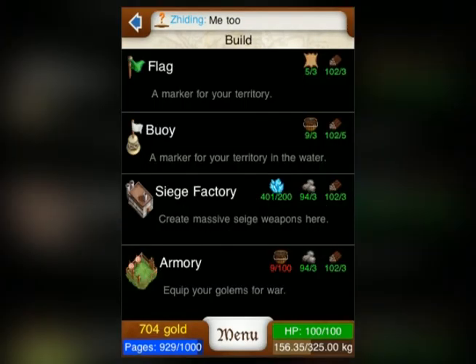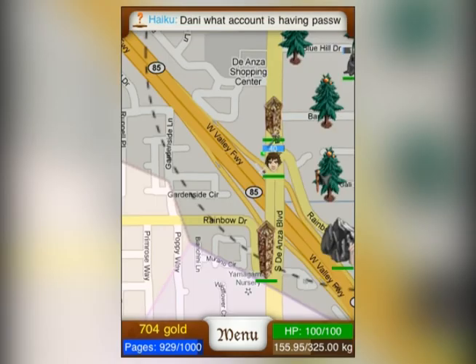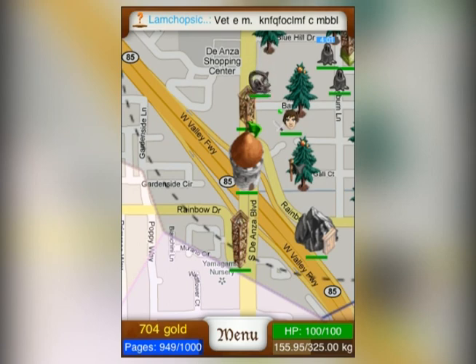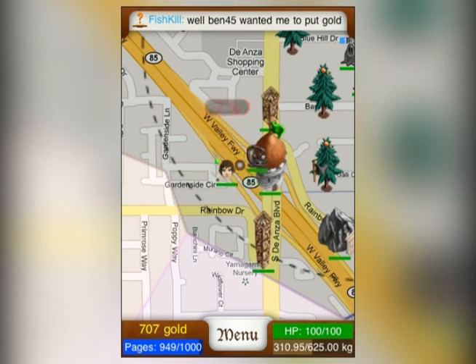Garrison posts are very handy defensive structures. Each garrison holds up to three golems. Filling a tower to its capacity helps to ward off higher level raiders. Besides garrison posts' added advantage of defense, any golem killed while garrisoned will automatically respawn after 20 minutes. Garrison posts are the best way to thwart would-be raiders of your resources. There it is. We'll be right back.